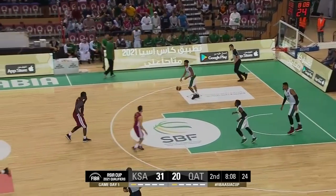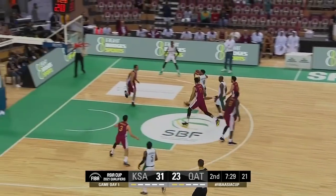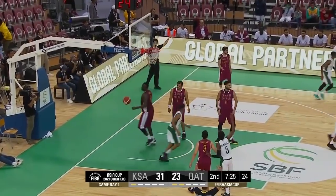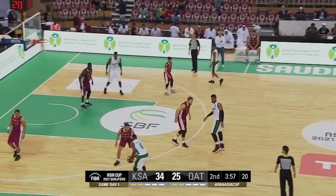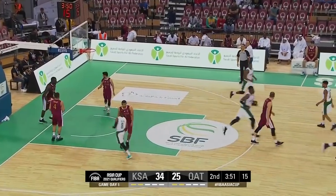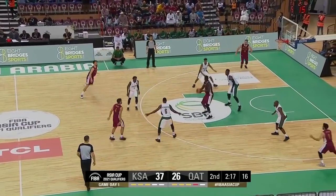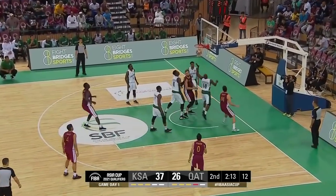Well, Mustafa fills up. Gabar grabs the rebound and he'll push — he's an exciting player, Gabar. Oh, lovely kick-out; the wide open triple is good and that's all about Khalid Gabar. They smartly slow it down and wait for their big man. Strong drive — the finish doesn't go but the offensive rebound. An easy put-back is there. Saudi Arabia looks like a zone; it's gonna be openings here. Can Qatar knock down the shots?